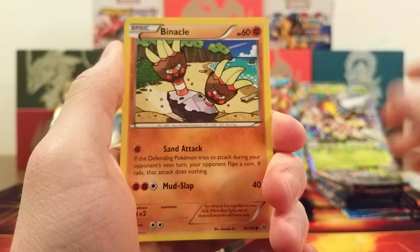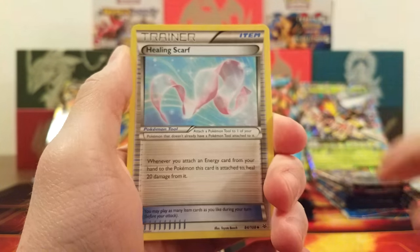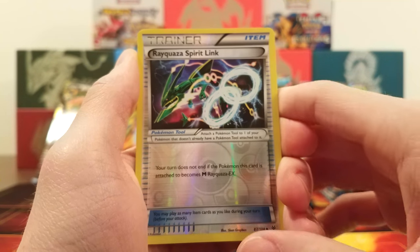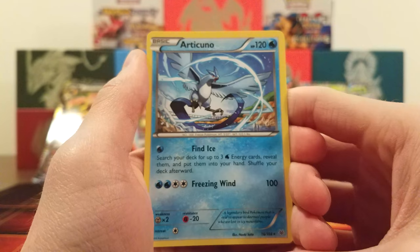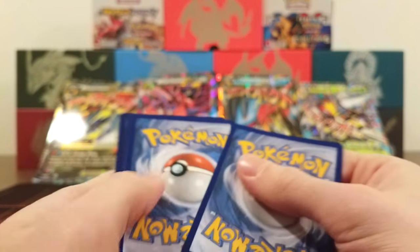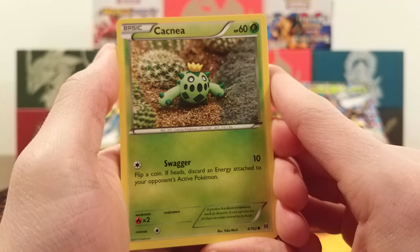From Roaring Skies we got Inkay, Pumpkaboo, Meowth, Binacle, Gligar, Togetic, Healing Scarf, Dragonair, Rayquaza Spirit Link Reverse — that might be worth something — and the rare is an Articuno with Find Ice. I see so many water decks use that attack because it lets you search your deck for Water Energies. My online deck happens to be a Fire deck, so when I see that I think, oh man, I'm in trouble — usually it's like a Greninja deck and it's just so frustrating.